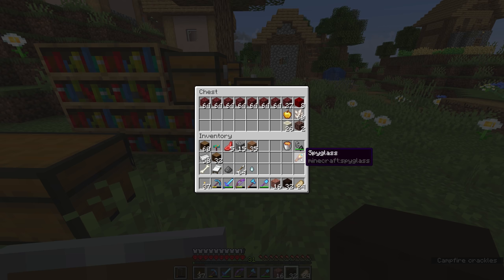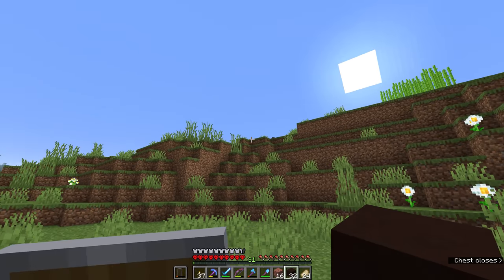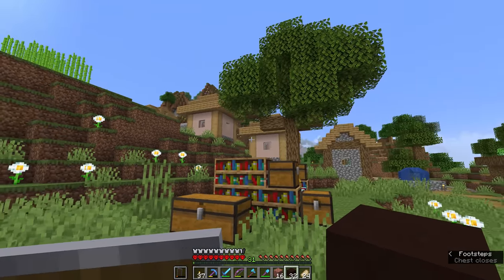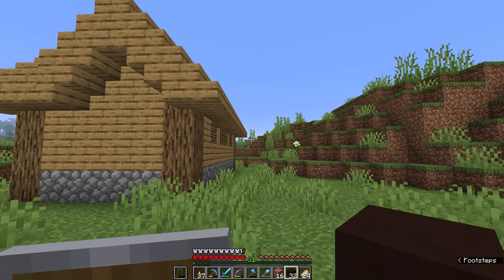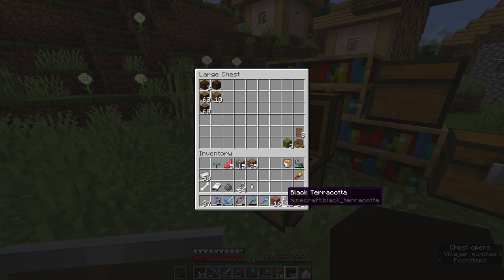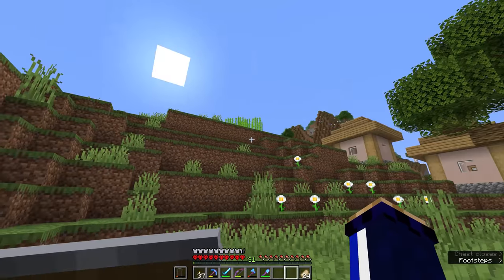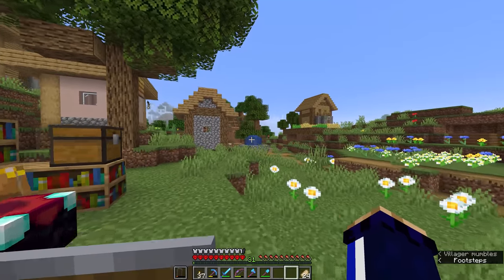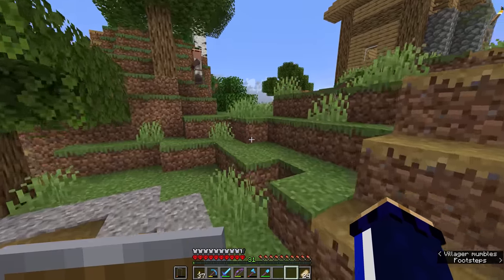We're going to build the hobbit hole out of stripped oak wood instead of stripped warped wood for now — maybe we can replace the door later. The other thing we need besides the bricks still smelting is a bunch of sandstone. We'll grab some sand from a nearby beach or that ocean biome and craft it into sandstone. That seems to be the only thing standing in our way.